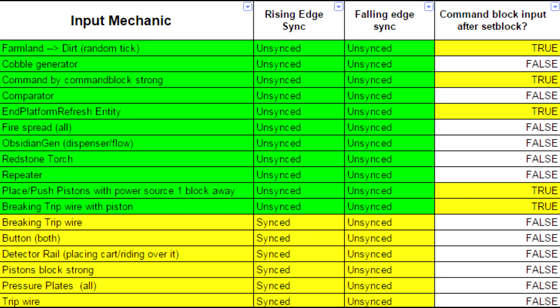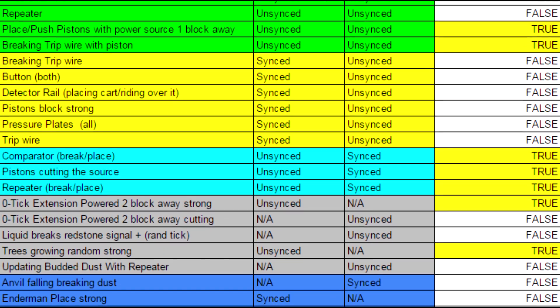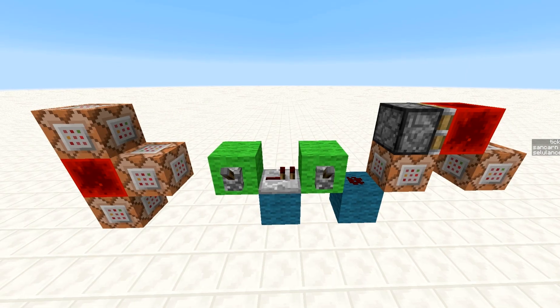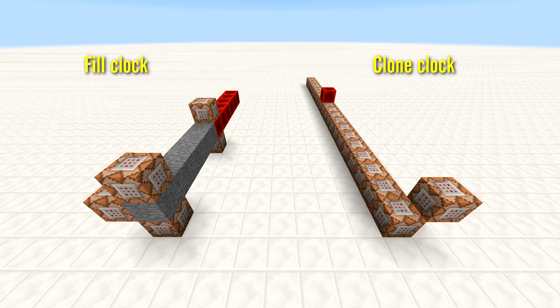Ultimately, this shows that you have to be very selective about the types of inputs you use into a command block. Note, these inputs are likely different depending on which clock you use. For instance, in this example we used a set block clock. However, these inputs most likely vary depending on whether you use a fill or clone clock.